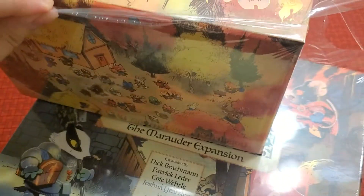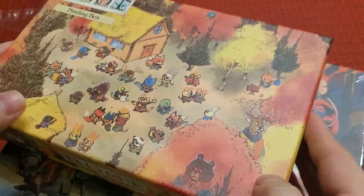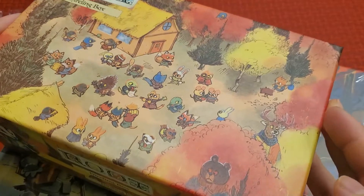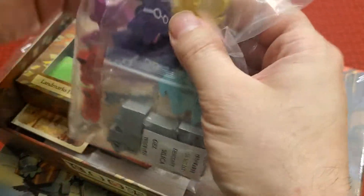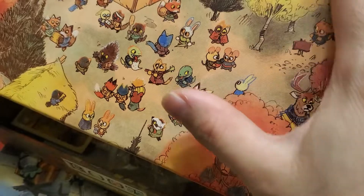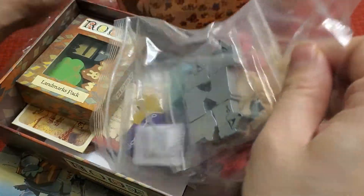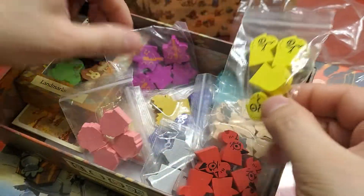I thought this was going to be bigger, so I'm going to begin by opening this one up. I thought this was going to be the box where we put everything in. I don't understand why it's so small unless I misread it, or I guess this is everything that this expansion owns, but I thought this was going to be like the main new big box. So I'm a little disappointed.